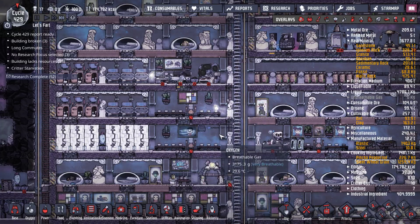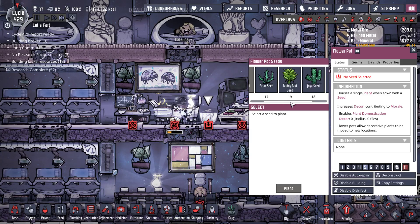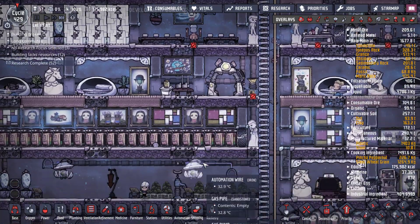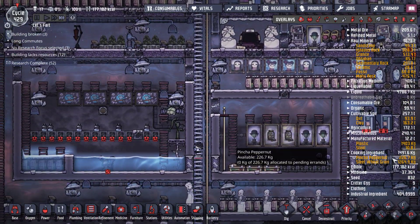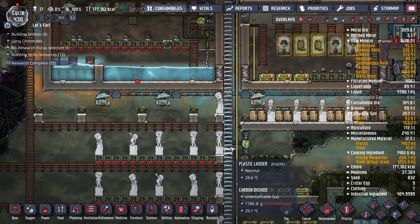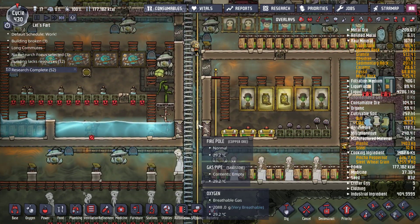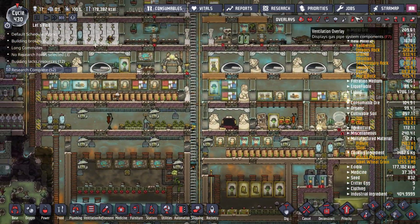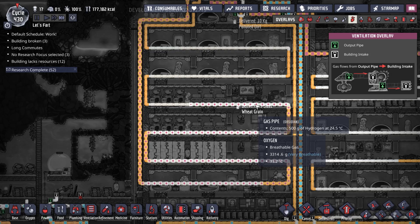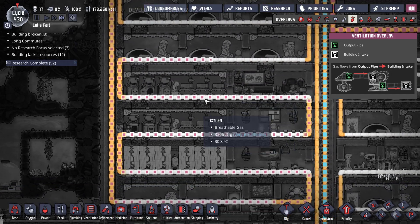We decided to start making frost buns as our primary food, mainly because we have a ton of sleet wheat and we weren't really doing much with it. I don't want to make pepper bread because we don't need to — the stress is at zero. I'll use that for stuff like the espresso machine if we need to. So we dug up all of our mushrooms for the moment; we'll replant them when we need to. Right now it's at 25 degrees already, so it's going to be pretty warm when it comes back in here.